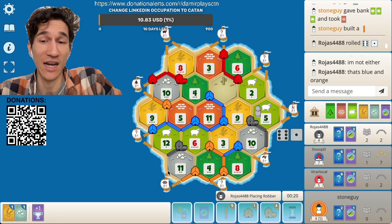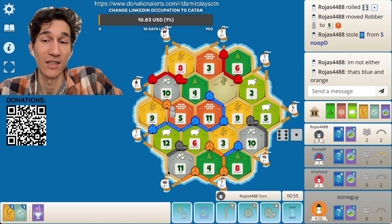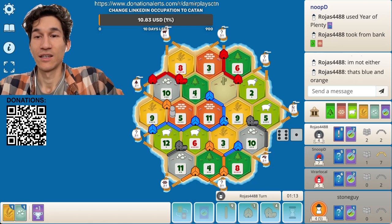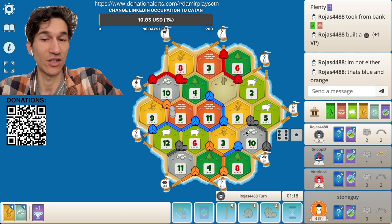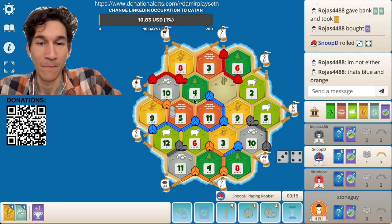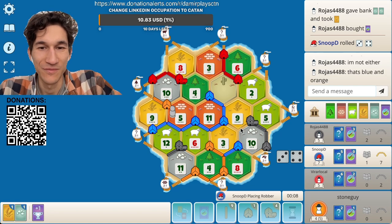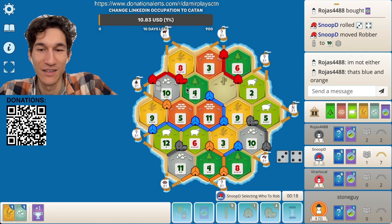Let's go for eleven — I change my mind. Let's try to get eleven, and then if we build this long road we can at some point think about challenging blue for the road. Take the road from the bank, build the settlement. We got another development card. Blue is blocking ten — I think it's time.